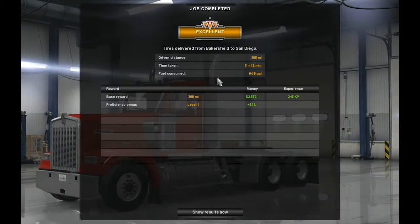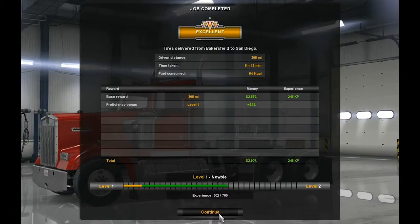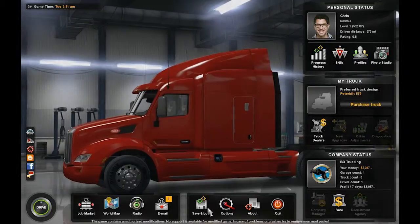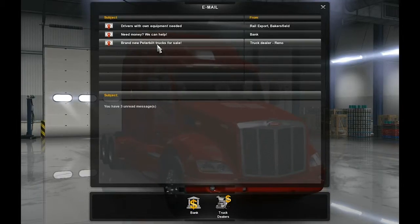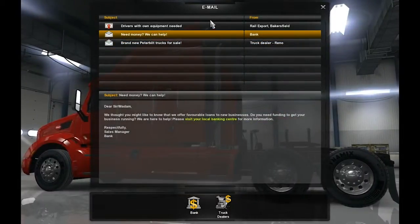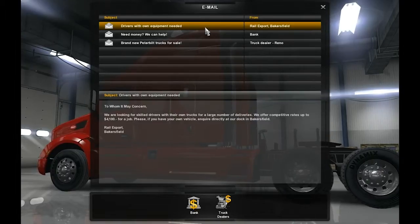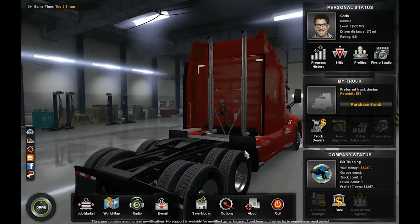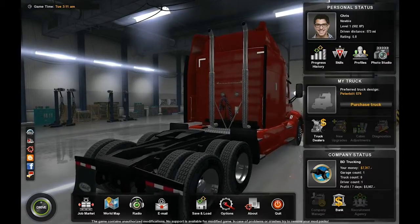I tried, but I lost the bonus for parking it. And with that, we made our delivery. Let's check the email here real quick — brand new Peterbilt trucks are on sale, the bank is going to offer us some money, and the rail exporter is offering us a job from Bakersfield except we have to have our own truck to do that, so that's not going to be possible at least at this point. And on that note guys, I will see you next time — have a great afternoon. Bye!